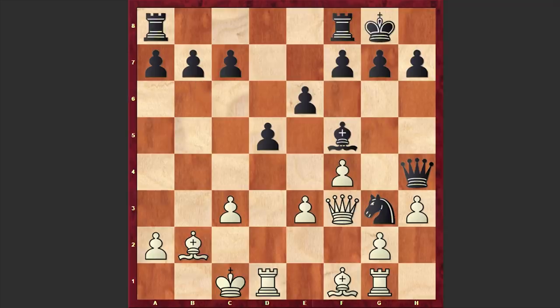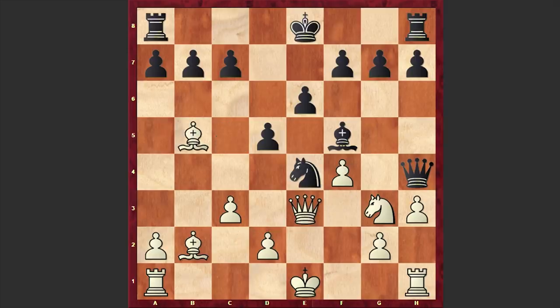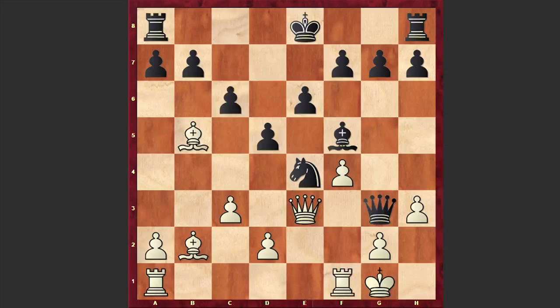All eight black pawns remain on the board. After Nxe3, if Qxe3, then again Nxe4 follows. If white announces a check, simply c6. Again, this is going to be winning for black — two extra pawns will play a decisive role.